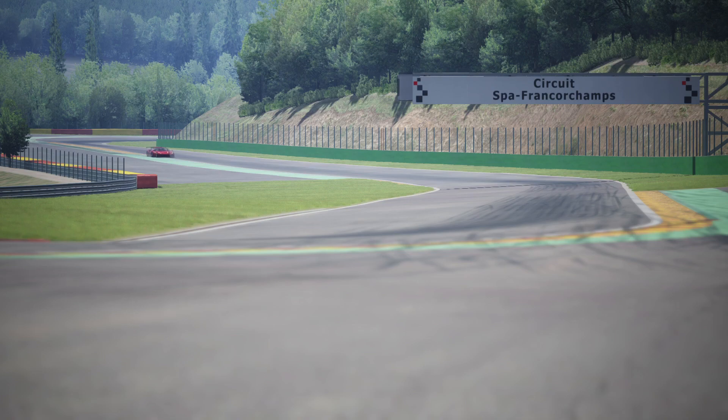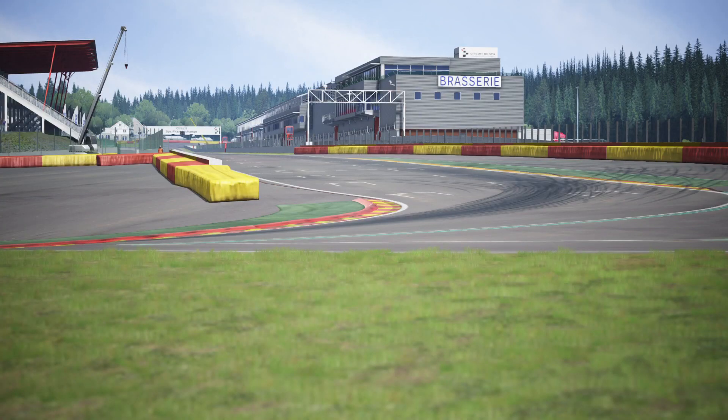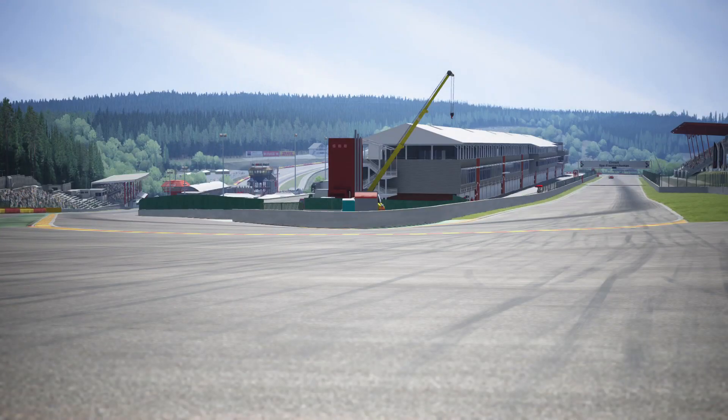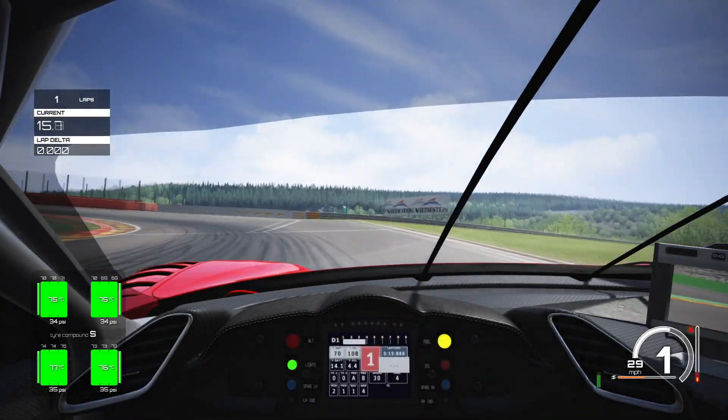I want to make sure all my setups are driving really well in an online lobby. Like the Ferrari Red Bull setup we did yesterday — those two laps were from an online lobby, and that car has the potential to hit a very fast time around that track if we hot lap it. But I want to concentrate on really getting these setups working online. So we're going to start our hot lap and do a quick track guide.